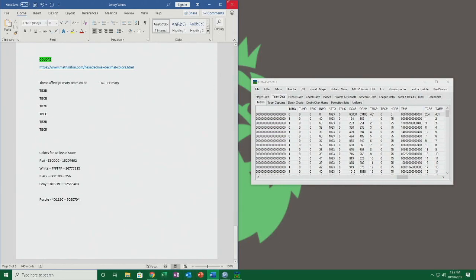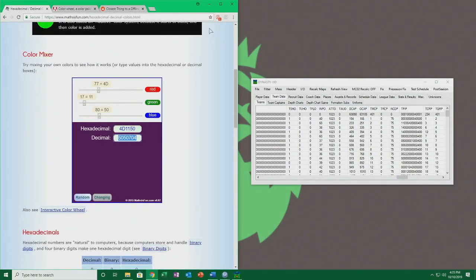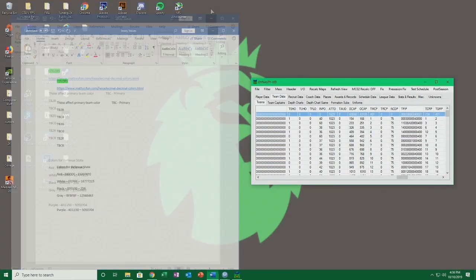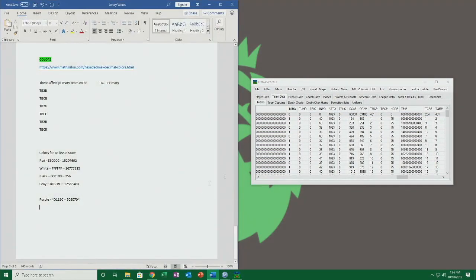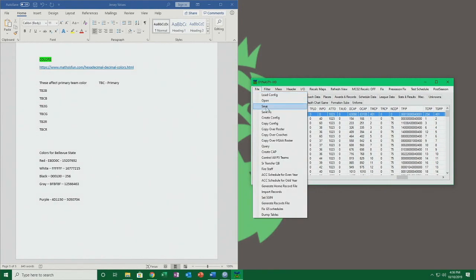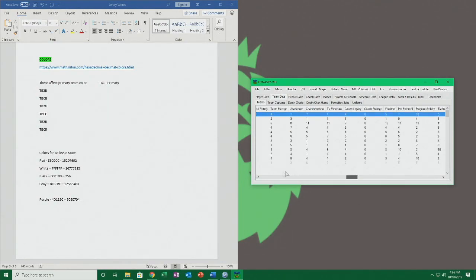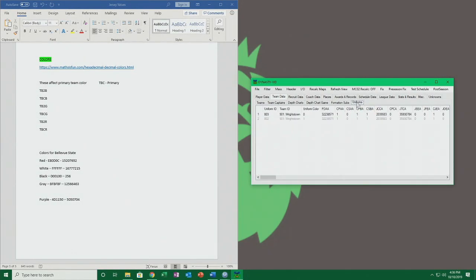We won't need to go back to that reference as much anymore since we kind of know the values. We have white and we're using this purple for the jerseys, and maybe black if need be. So the primary and secondary colors are done — you'll see what that affects when we get back in game. Now we're going to head over to the uniforms.